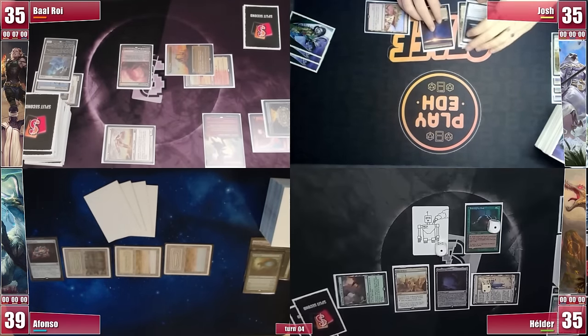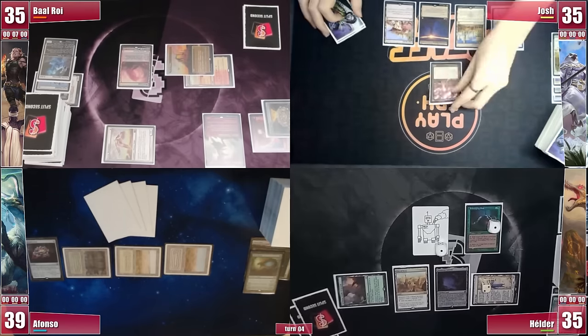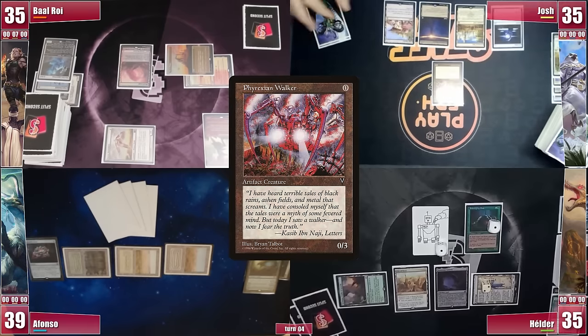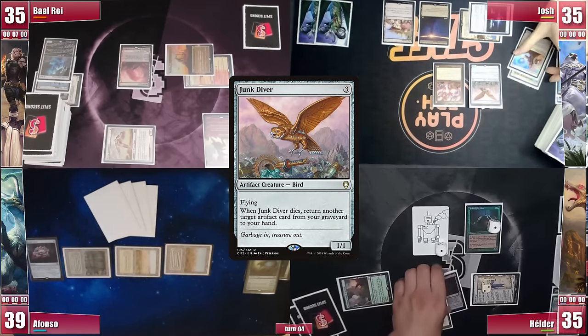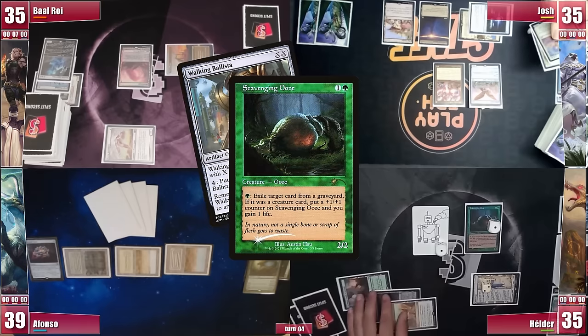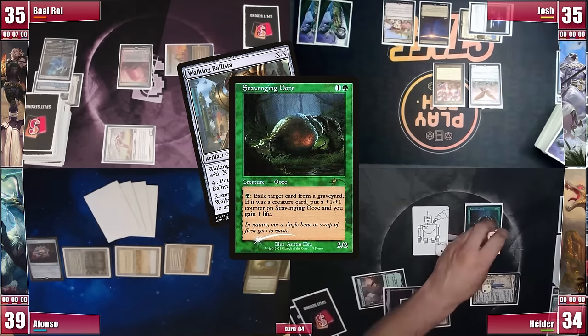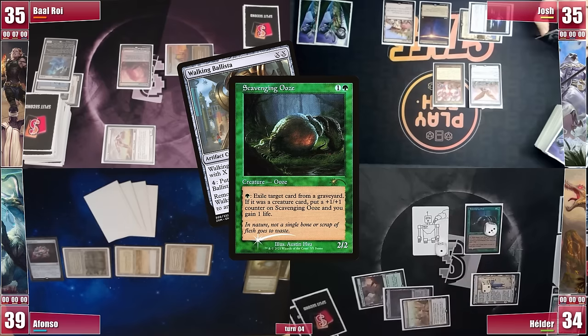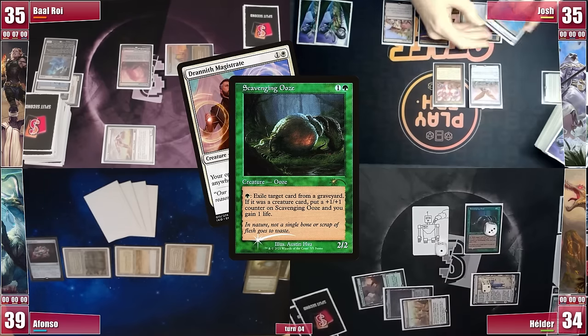We're on Josh's turn now. He's still not finding lands, but he found a Tymna blocker in the form of a Phyrexian Walker. He also gets a flying blocker — a Junk Diver — and then passes. In the end step, Elder activates Scooze to exile Walking Ballista. While Josh could sacrifice Junk Diver to High Market to get it back, Elder still has mana to activate it again, so he lets his Ballista bite the dust, as well as Dreadnought, which goes just after through another Scooze activation.